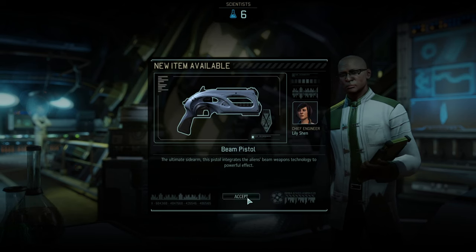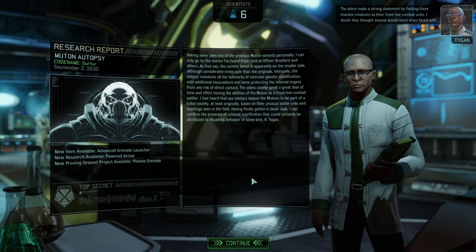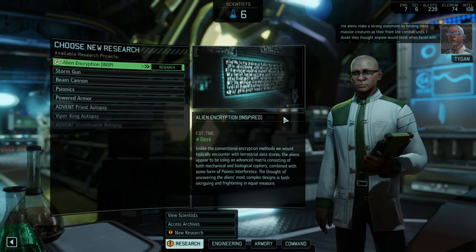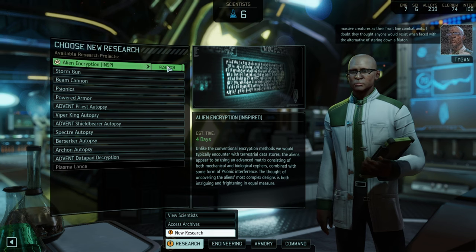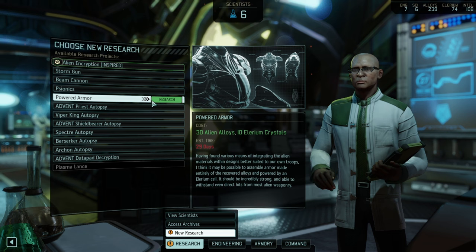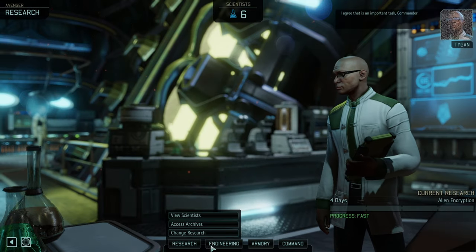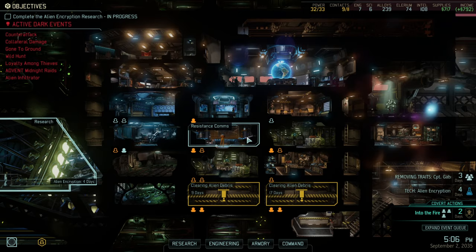There are plenty of upgrades here. Mutamotopsy means immediate advanced grenade launchers and plasma grenades, which are helpful. Part armor — not bad. Beam cannons — not bad. Storm gun — not bad. But let's get alien encryption so that we can build the Shadow Chamber.